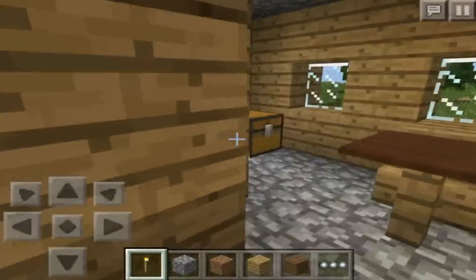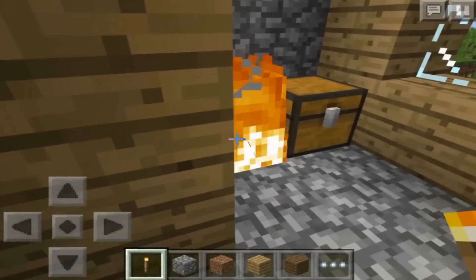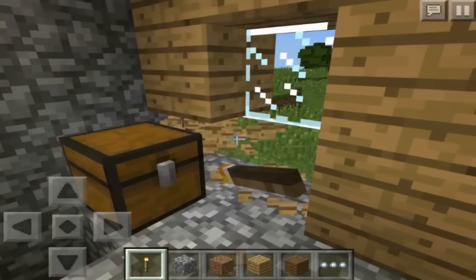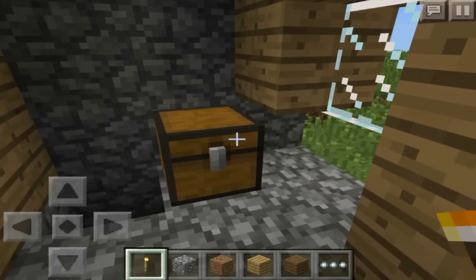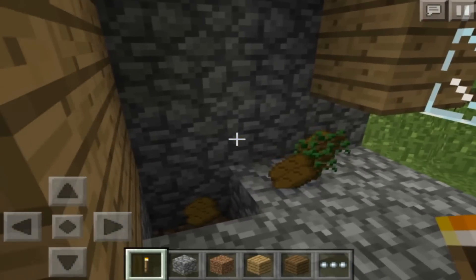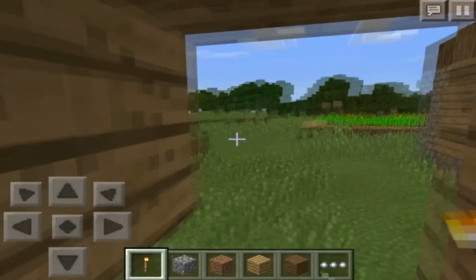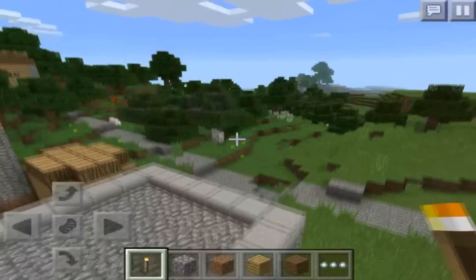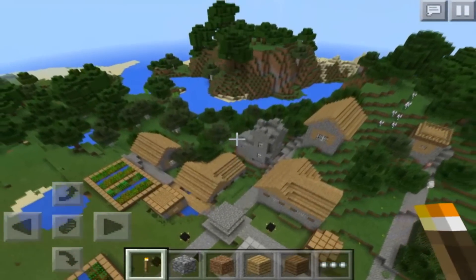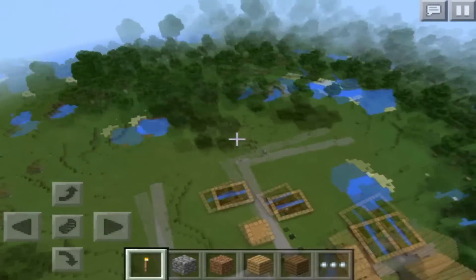Hello sir, I'm just gonna sneak right behind you — oh no, why is it on fire? Okay, we're good. Let's open it up. And it's just bread. It's just bread and saplings. That's the worst blacksmith loot I've ever seen in my life. But it is a blacksmith, and it is what people want to see in a village.